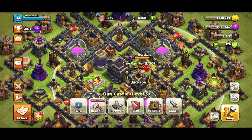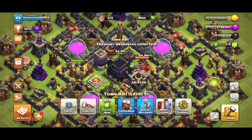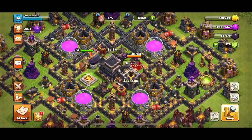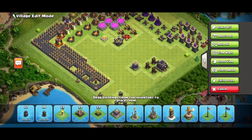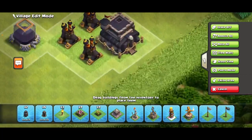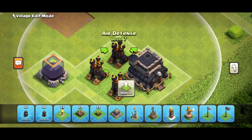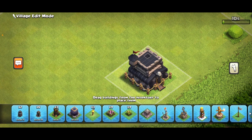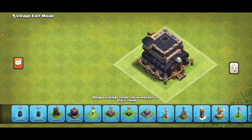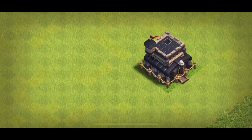Let's upgrade our town hall. Boom boom boom — oh my god! Let's switch bases. I'm going to edit my layout. Let's get a picture of this upgrading — into photo mode. Alright, ready? Get a picture of this. Boom!